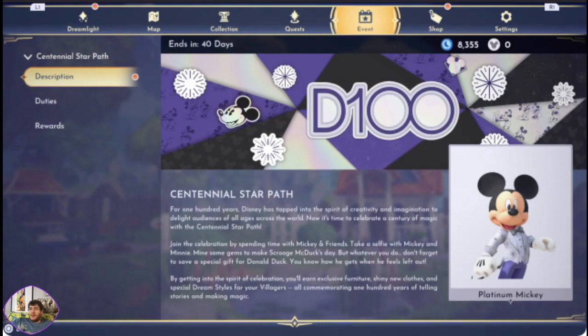For 100 years, Disney has tapped into the spirit of creativity and imagination to delight audiences for all ages across the world. Now it's time to celebrate a century of magic with the Centennial Star Path. Join the celebration by spending time with Mickey and friends, taking a selfie with Mickey and Minnie, mine some gems to make Scrooge McDuck's day. Don't forget to save a special gift for Donald — you know how he gets when he feels left out. By getting into the spirit of celebration, you'll earn exclusive furniture, shiny new clothes, and special dream styles for your villagers, all commemorating 100 years of telling stories and making magic.